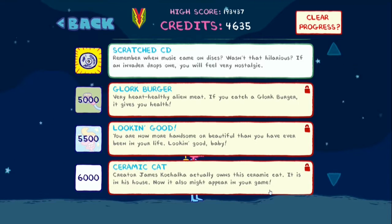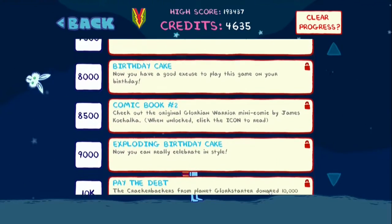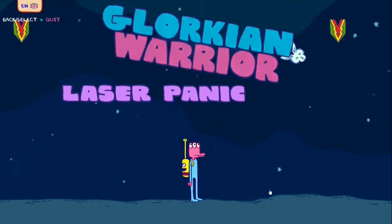There's also stuff like Tetra Storm, which causes Tetris pieces to randomly rain out of the sky, which will kill you if they hit you. And then there's all this stuff that I haven't unlocked yet, like the Flamethrower and the Glorkian Homeworld, for 22k.